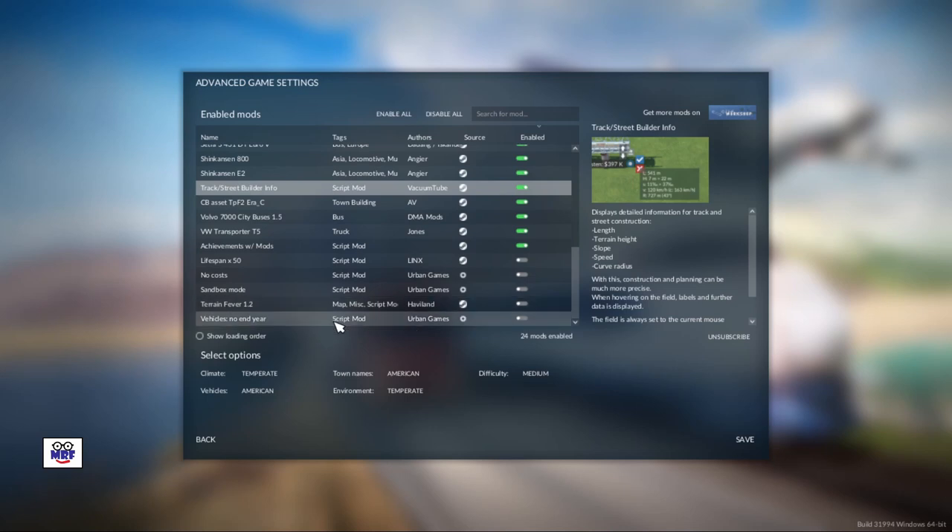I have achievements with mods activated, which I think is reasonable because of what I don't have activated. Lifespan times 50 is not activated, no cost mods not activated, I'm not in sandbox mode, and vehicles no end year is not activated. So basically, I don't have any mods that affect financial aspects or vehicle lifespan. Since this video is about making money starting in 1850, turning those on would basically be cheating.